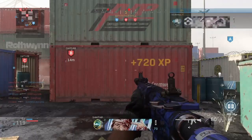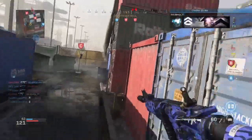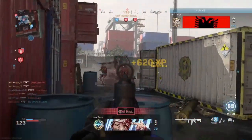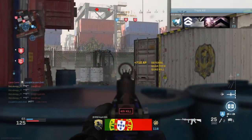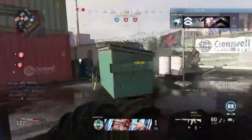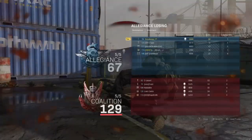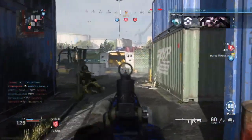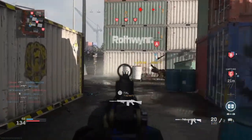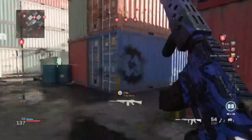For the class setup, use any gun and attachments of your choice. The scorestreaks are quite important - you're going to want to put on a UAV, and that's really it. The UAV is the most important thing. If you could loop scorestreaks like you could on the old cards, only using the UAV would be absolutely insane for XP, but unfortunately you can't. So I recommend sticking on a UAV - other streaks are completely up to you. I use a VTOL and something else random, but as long as you have a UAV on, that's the most important thing.